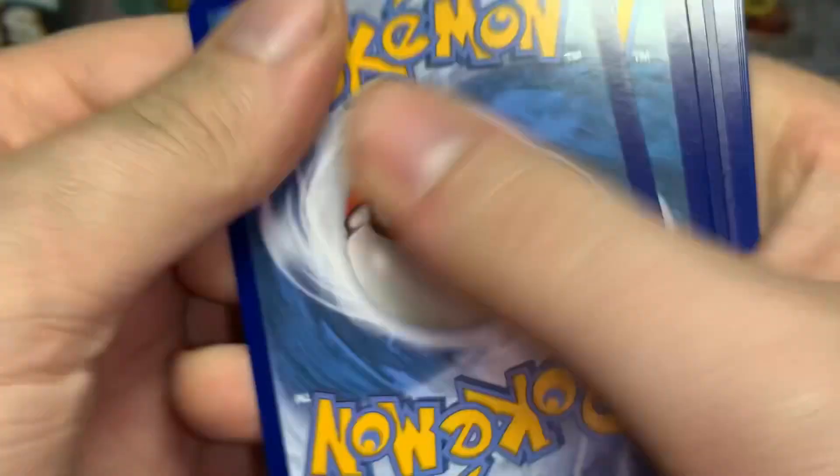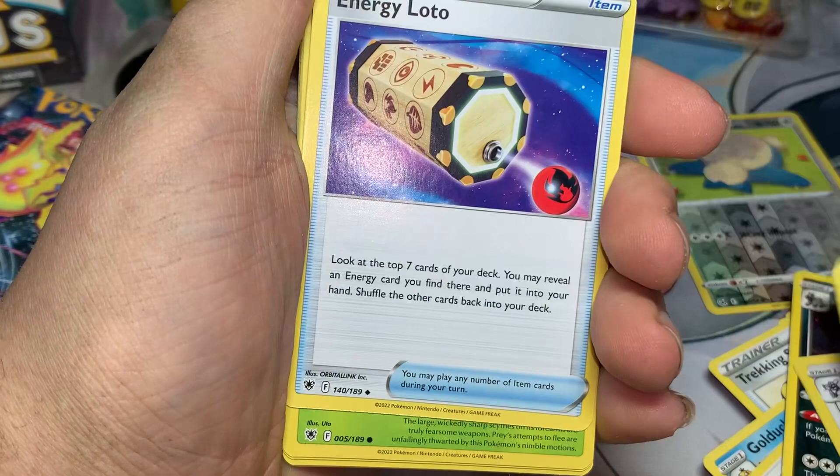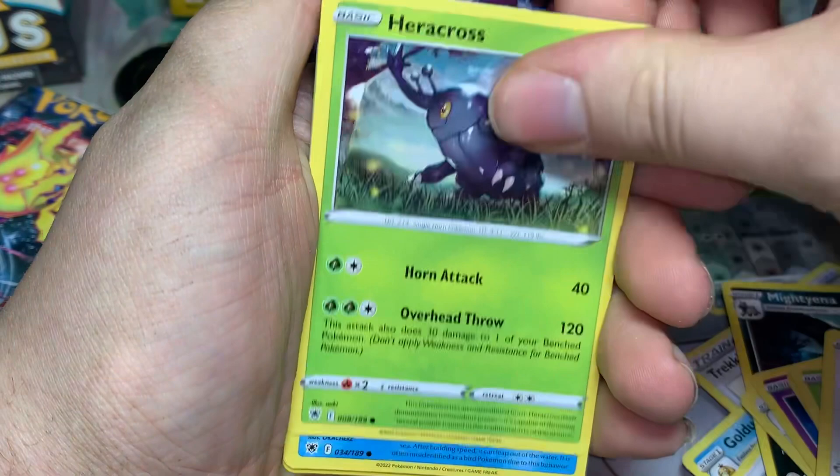Next up, our Astral Radiance pack — can we get an Origin Forme of something? Dialga, like in that deck. Dark energy, Purugly, Luxio energy, Rotom, Eevee, Heracross, Mantine, Teddiursa. Reverse Sneasler and a regular Leafeon.